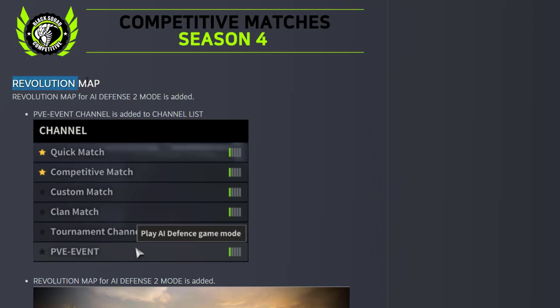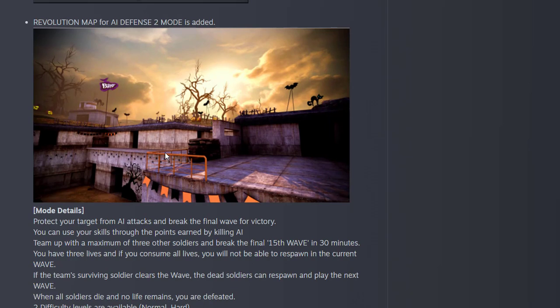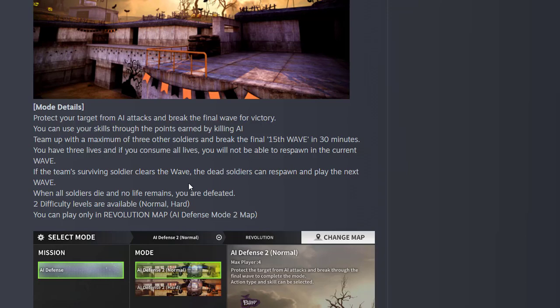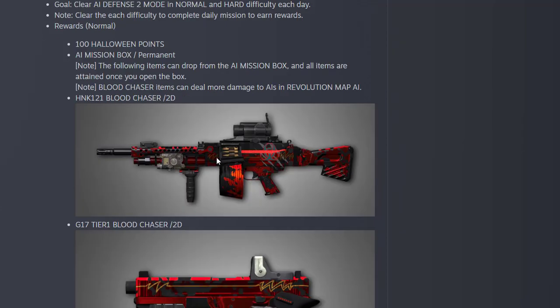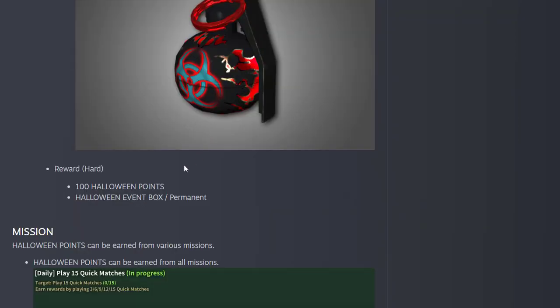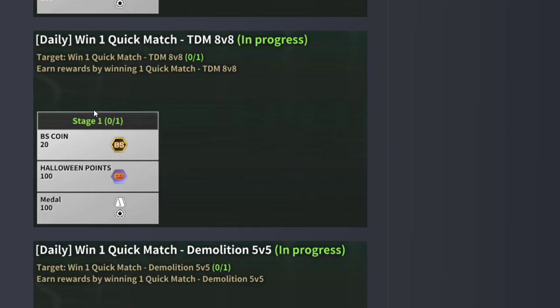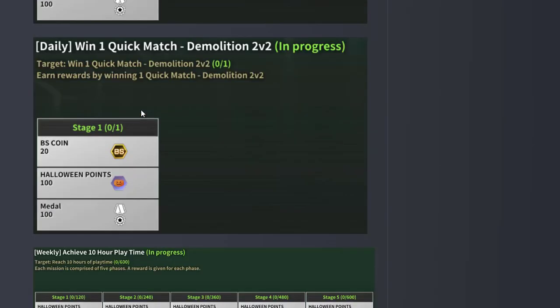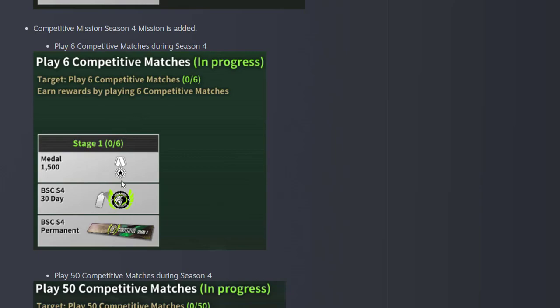A revolution map is added for AI defense mode. It's the same as the PvE Halloween event from last year. You will be getting skins temporarily from Halloween points earned by completing matches. Completing hard matches will reward you 100 Halloween points and a Halloween event box permanently. Points can also be earned from quick matches and demolition matches. Competitive matches will only give you points for the card.